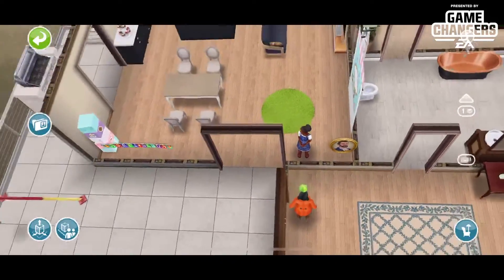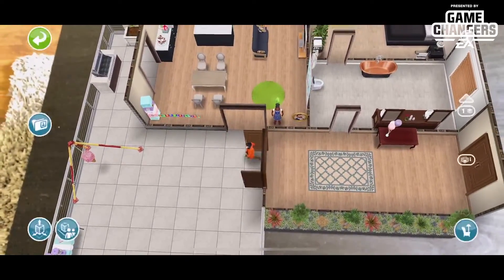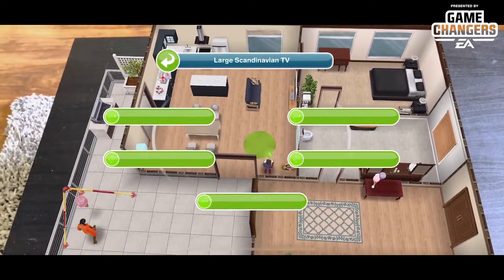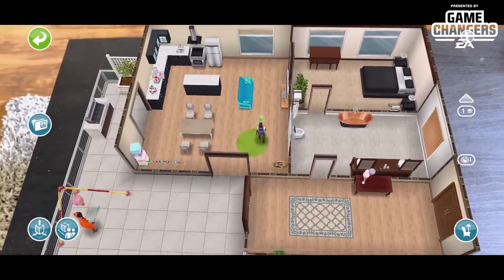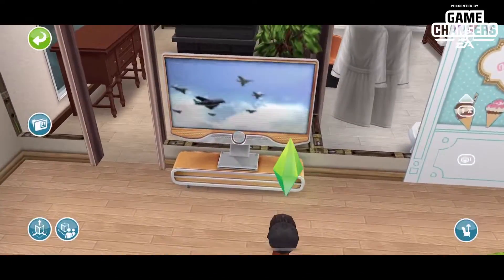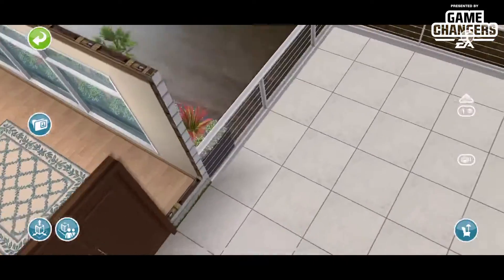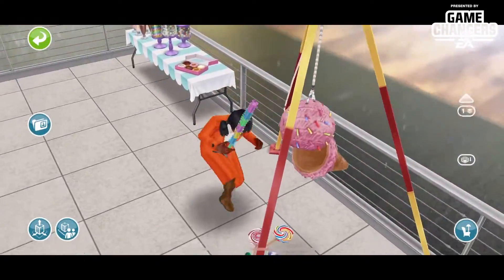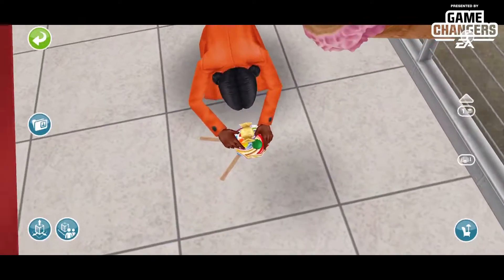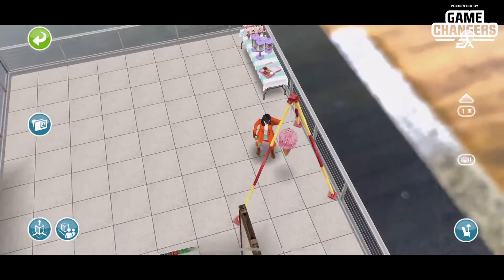We can check out what they're doing. We can have them do fun stuff like come over and hit the piñata. We could have her go watch the news, and then we can even check in on what they're doing. We can get up close and personal, we can watch the news with her, we can watch her hit that piñata from whatever different angles we want.